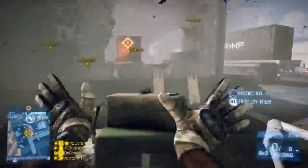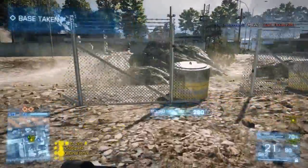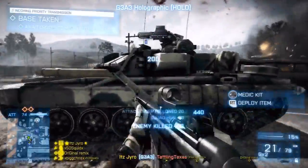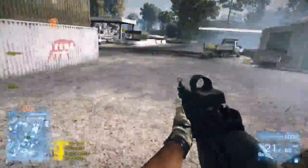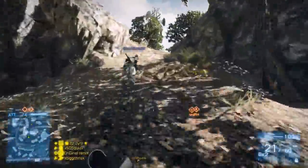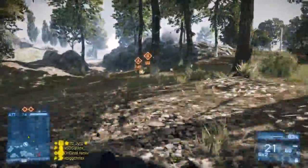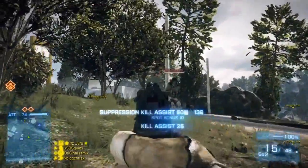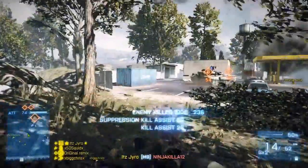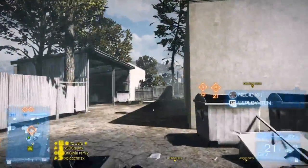Running the G3A3 on the assault class. I started out with the QBB-95 on the support class, but I noticed nobody in our squad was running assault with a med kit and getting revives for the team since we're playing attackers. That's why I decided to switch over and help the team out. Original Remix was running recon with the spawn beacon, and 50 Squid and Big Chris are running engineer because Caspian Border is a pretty heavy vehicle map even in Rush.